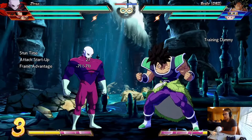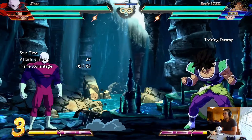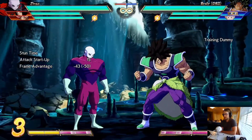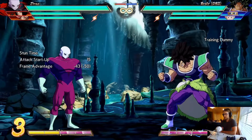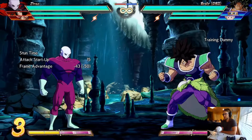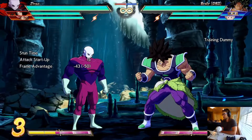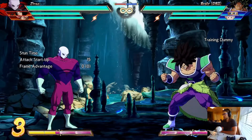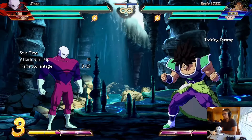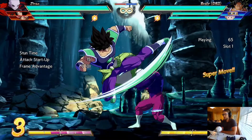A counter is something that sets up and then requires the opponent to hit you for it to activate. So when Gohan uses his DP he throws out that uppercut no matter what. Other characters like Jiren require you to make contact before the move actually does anything. There are quite a few things in the game that let you take your turn back. Some of them are risky — if they block, they could punish you — but in this situation we're showing how to take your turn back after a vanish, because a lot of times when they vanish on you they'll press a fast button to take their turn back.